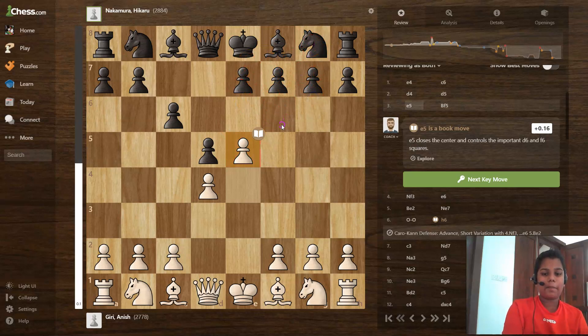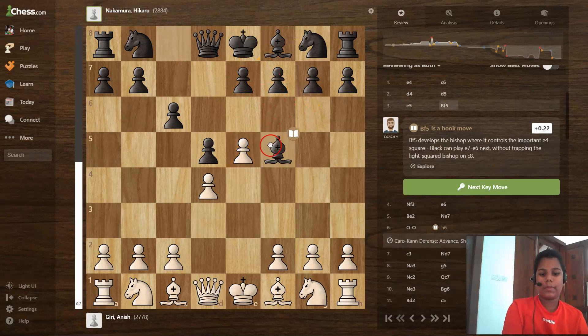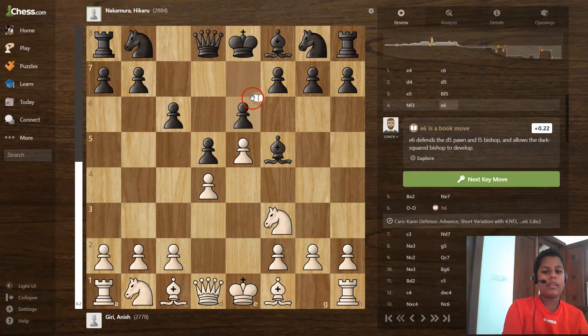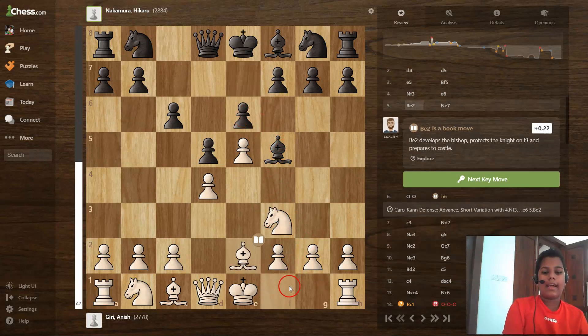In this position we can't play knight to f6 because the pawns are controlling that square, so the knight has to go another way. The bishop also wants to come to a certain square and develop. I don't like this position because it's a closed, tough position — not an open position. Then bishop to f5, knight to f3, and e6.